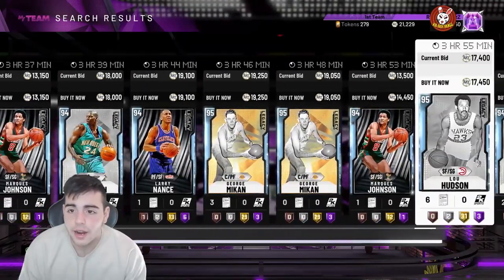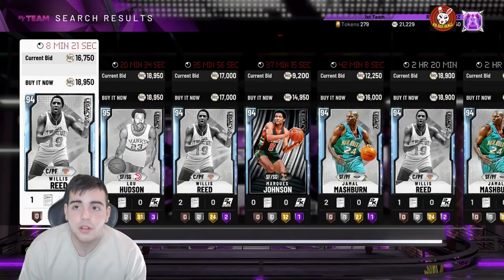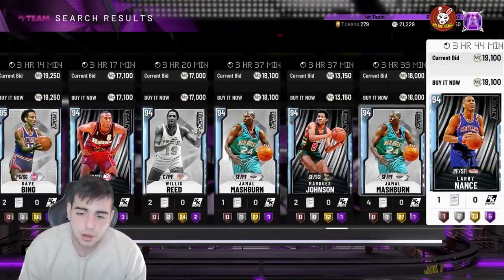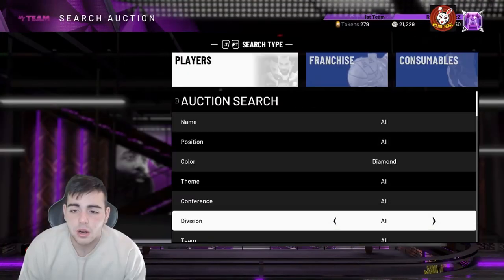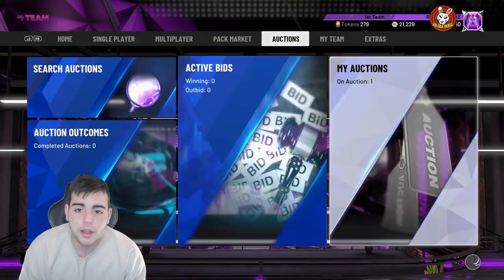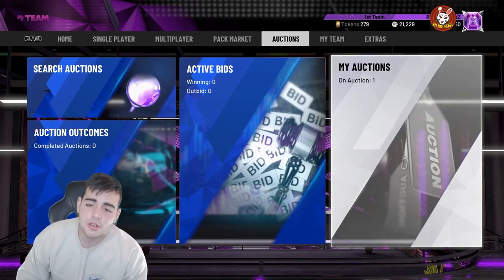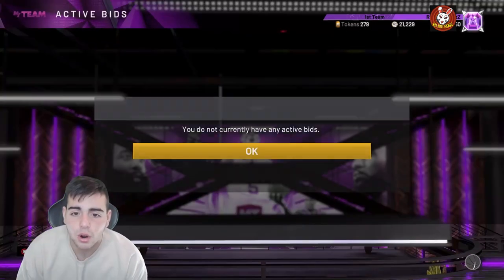I'm a little confused on what to buy right now — I only have 20K MT available. Honestly, sit on the diamond filter for a couple hours and let me know how it goes. I've been trying to snipe pink diamonds but it's been really dry. I have a Carmelo to sell, and honestly a lot of the cards you've stacked up on I would go ahead and sell.